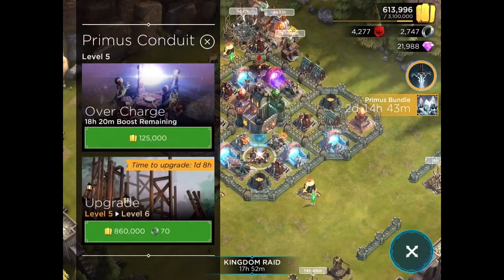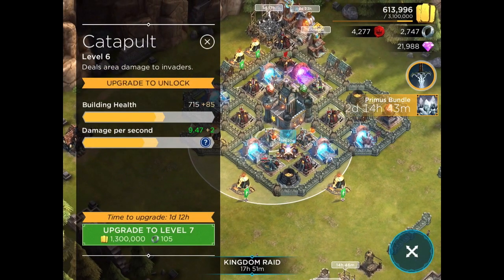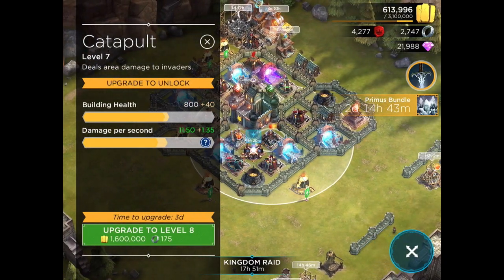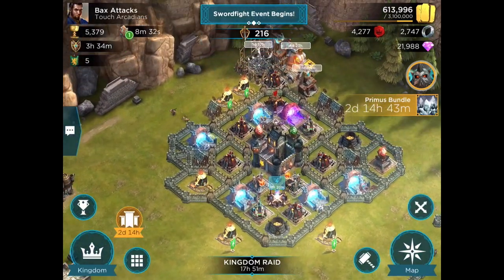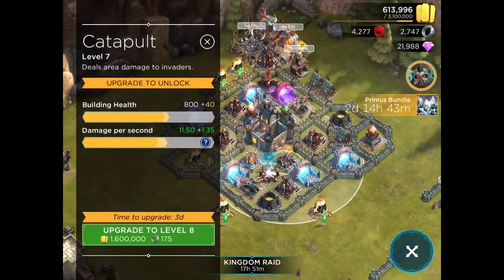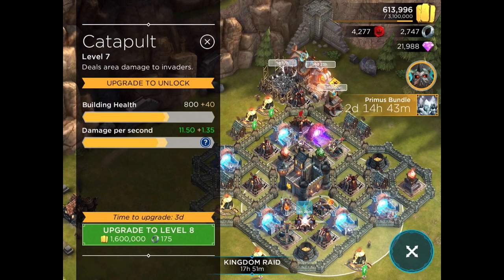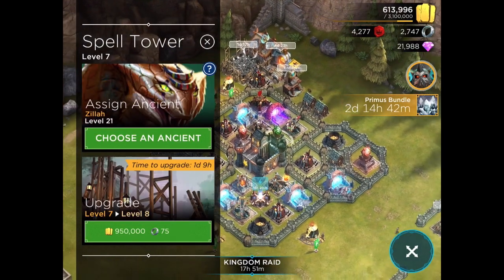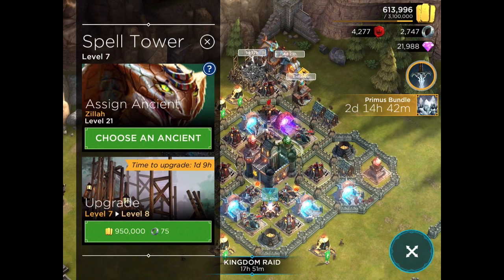We have the Primus Conduit down here with a lot of our important physical damage buildings, and the Skywatcher and Watchtower as well. The Catapults are positioned next to the Stronghold so that they can reach and hit melee units that are attacking the Stronghold from the north. And up north, we have two important spell towers. The Flame Tower causes quite a bit of damage, and the Insanity Tower really throws the troops into confusion.